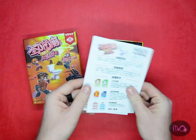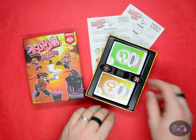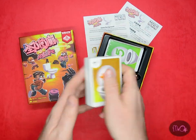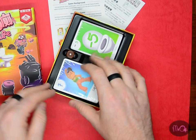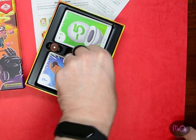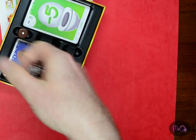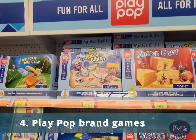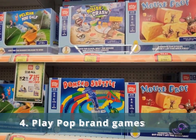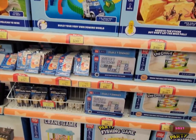Three: Call of Nature. This is a card game about being desperate for the toilet. I have the Japanese version and the Hong Kong version — it's pretty good, even though it's about, well, poo. I didn't see it in store but it is on the website.